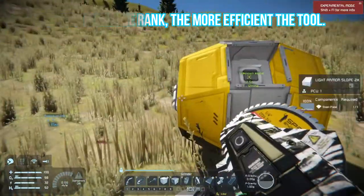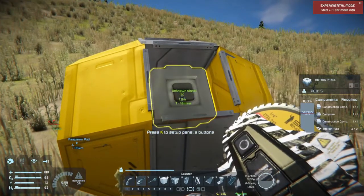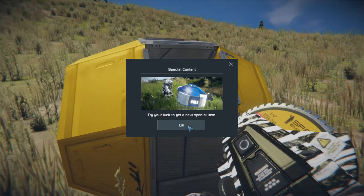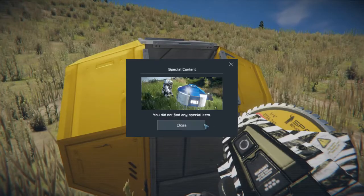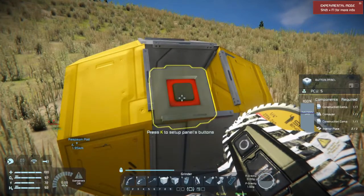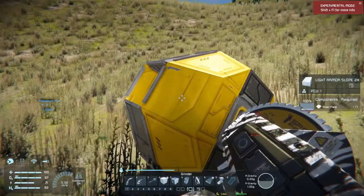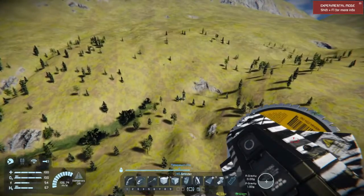Okay, now you're looking for this button — it says unknown signal on it, so you just press F. Sometimes you're lucky, sometimes you're not, but you can always just destroy the thing.